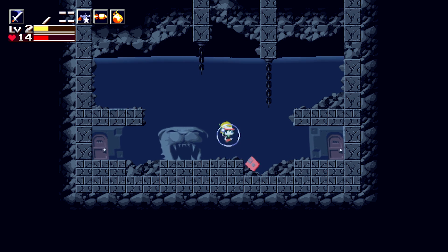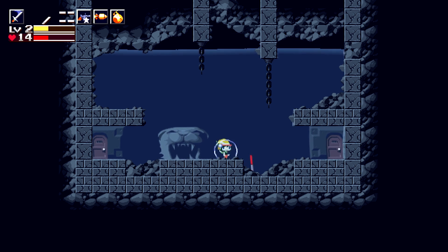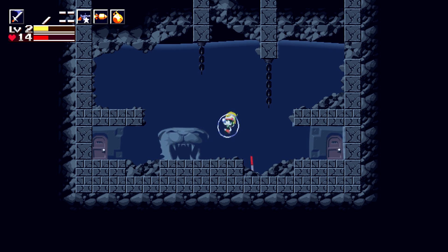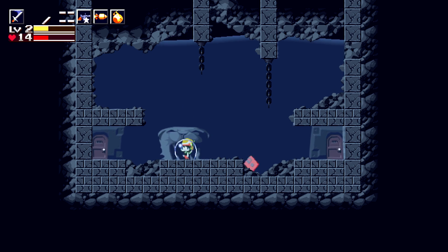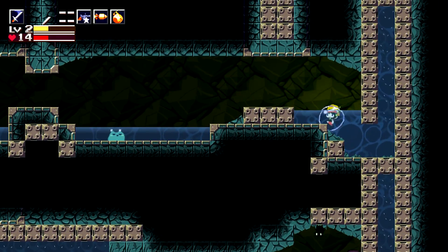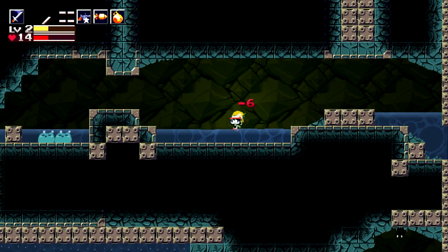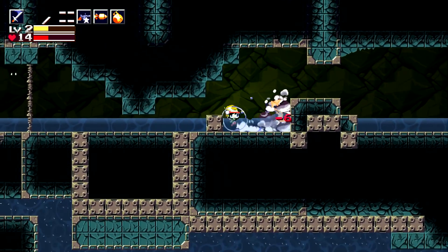What's good everybody, RagingYoshi here with more Cave Story. Last time we defeated the core, but now Curly Brace sacrificed herself so that we can live. We have Curly Brace barely alive on our back. Now we have to traverse one of my least favorite platforming areas in the game: the waterway.